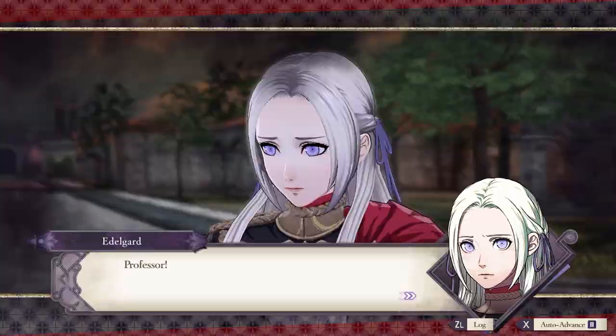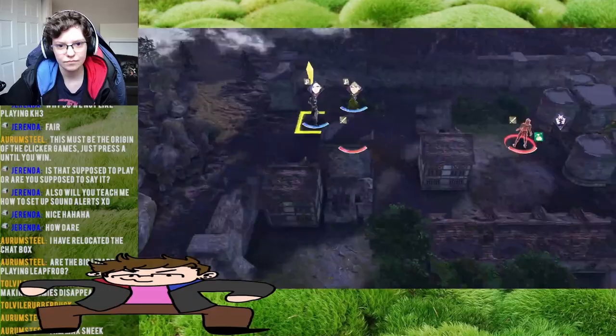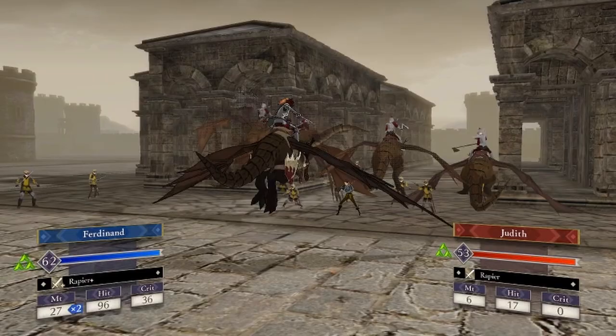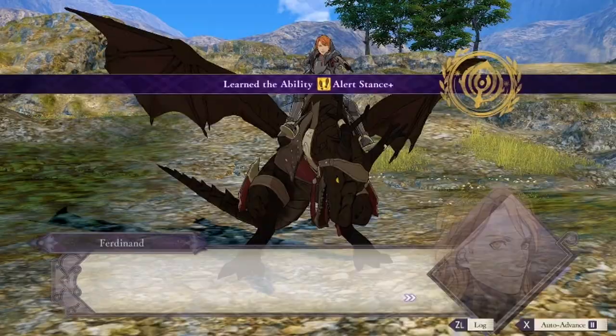The time skip ensues, and after being reunited with the Eagles, I get a week to prepare before the Chapter 13 mission. Unlike with the other paths, I don't have to worry about my own units showing up and dying, and instead I can do actual setup for the mission — which was pretty easy since Ferdinand just had to cross the map and kill Judith. Seriously, it only took two turns. Before the next mission, Ferdinand learned Alert Stance Plus, an upgraded version of Alert Stance that gives a whole 30 avoidance whenever Ferdinand uses his turn to wait.